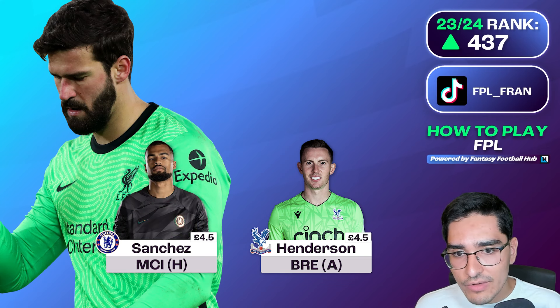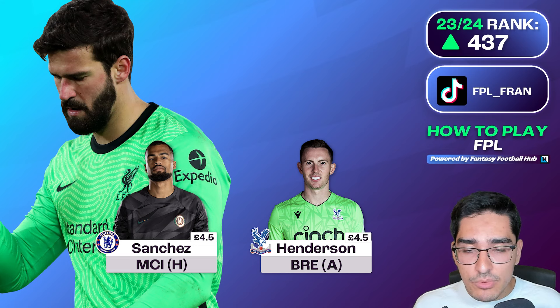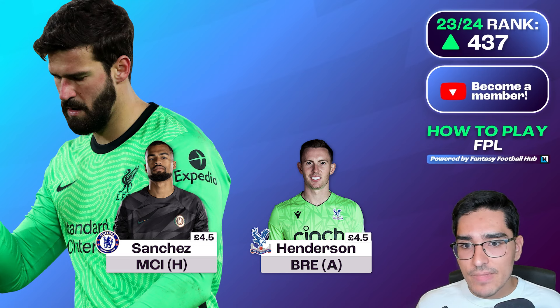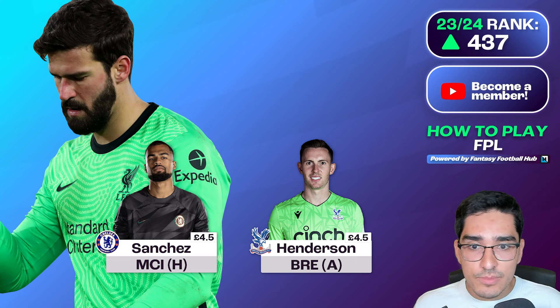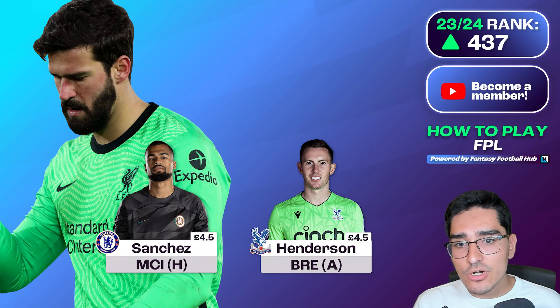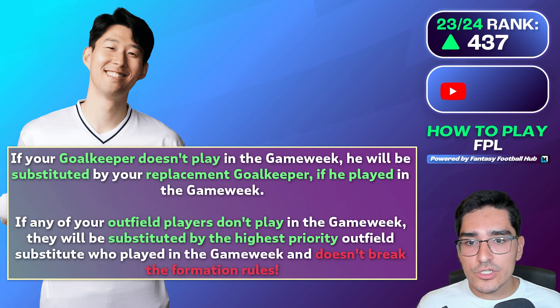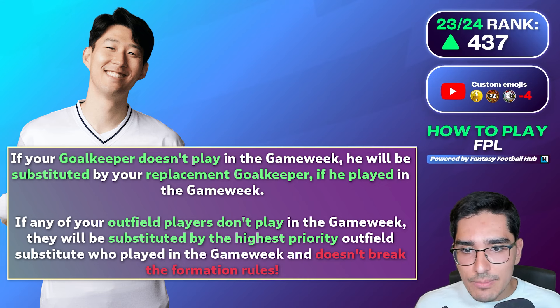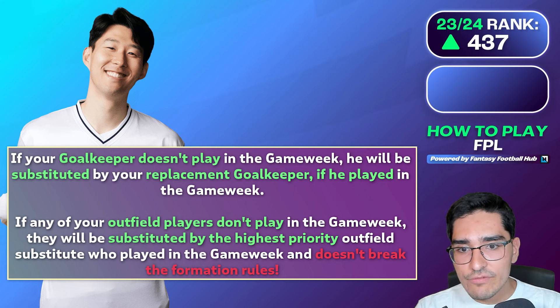Two starting goalkeepers is an option, and you can even go for premium goalkeepers at the 5.5 position. In terms of outfield players, if you have a player missing in any position, your auto-sub has to create a legal formation. So let's say you have a 3-5-2 and one of your defenders is ill.